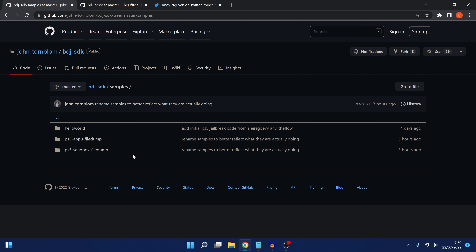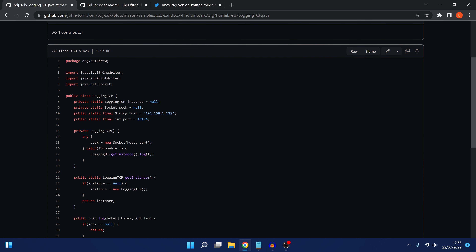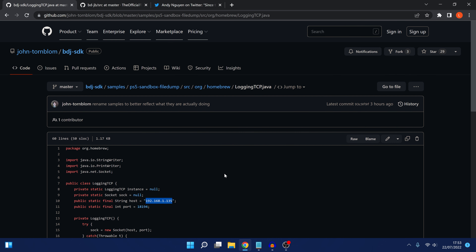Let's take a look at how we can actually get this running on the PS5 - the sandbox dump. The reason there's no pre-compiled ISO is because it needs to connect to your computer to dump the files over the network, meaning you need to have your IP address set in the source files. If we go into the homebrew option and look at logging tcp.java, there is a static IP address hard-coded into the source. So we need to change that IP address and then build the ISO from scratch.